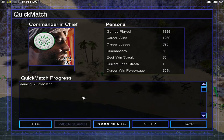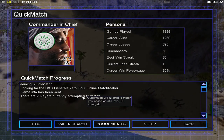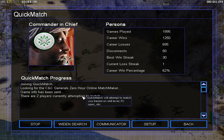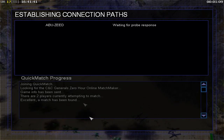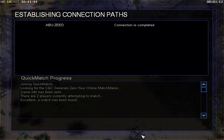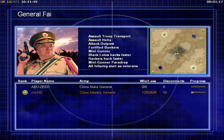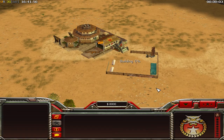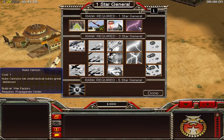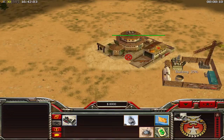Starting quick match - two players, oh this is great, finally some more quick match games. I'm so excited. Okay, we are spawning at China Infantry up on the top right position and Abu Zid is the Nuke General in the bottom left corner.